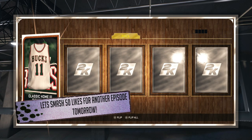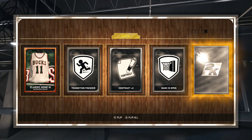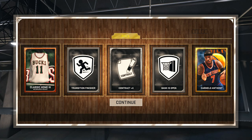Starting off this episode, let's take a look at this pack right here. We got one gold player. Let's see who it's going to be. Bam! Just like that we got Carmelo Anthony. Carmelo Anthony is definitely one of the most top tier gold players in the game. Let's go. That is a gold player right there.